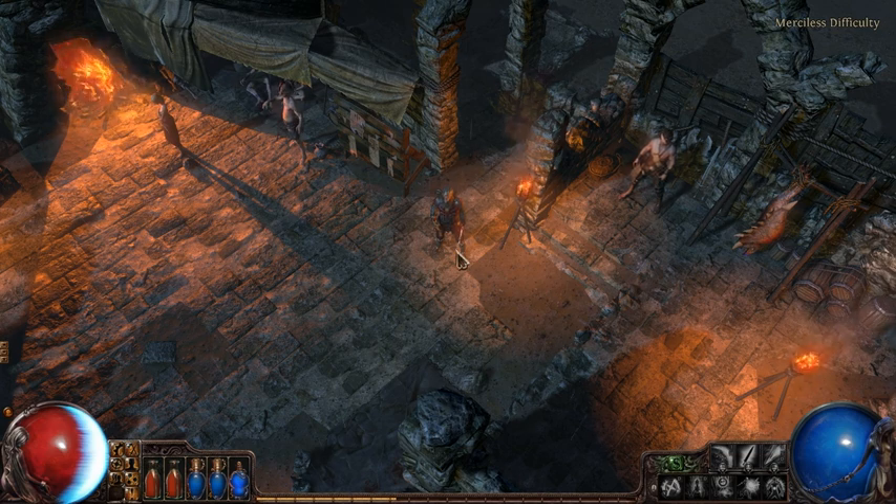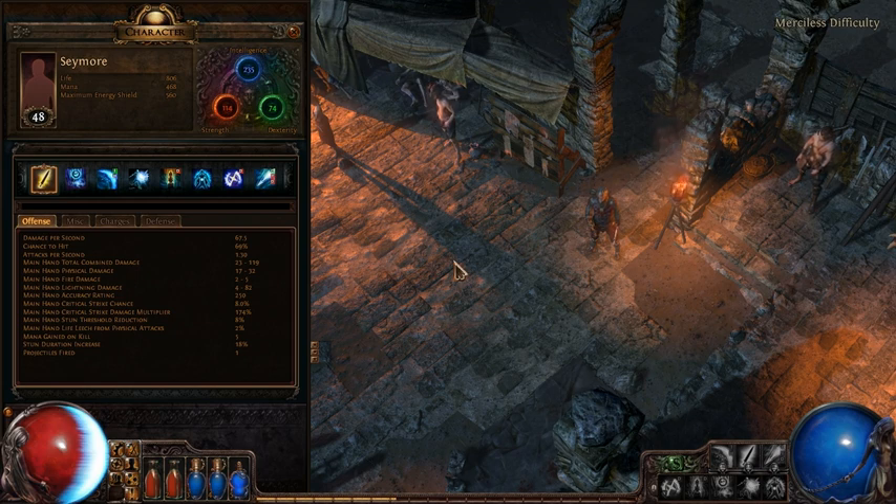Hey, I'm Chris Wilson from Grinding Gear Games. We're developing the online action RPG Path of Exile, which is currently in closed beta. In this video series, we're going to showcase interesting character builds that our players have come up with. Today's build is this Templar called Seymour from a player called Big Z.